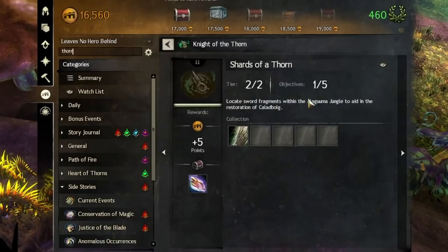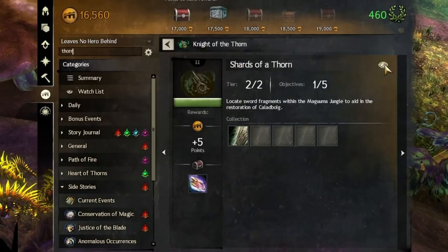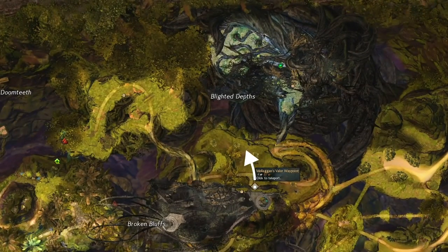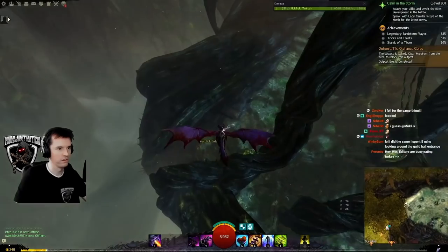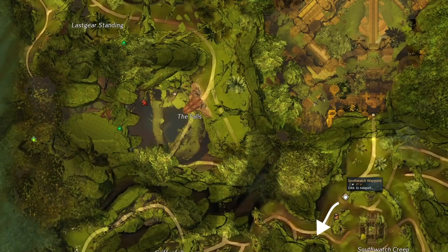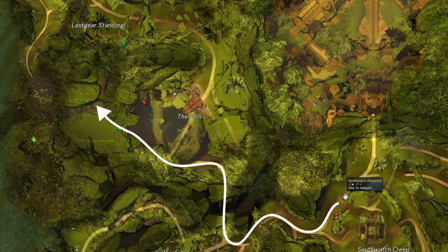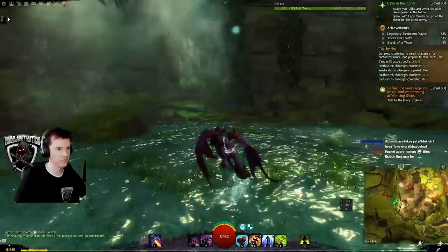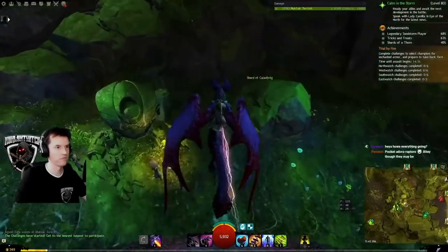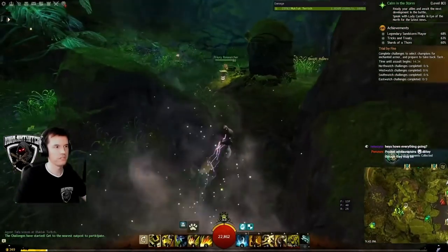The second achievement is Shards of a Thorn. We've got to go pick up four items in Heart of Thorns. For the first, go north from Malagans Valor Waypoint in Verdant Brink — it is in the Blighted Depths. Number two: go to Southwatch Waypoint in Auric Basin and follow this path. It is a little past the mastery point by the waterfall in a cave by some Asura.